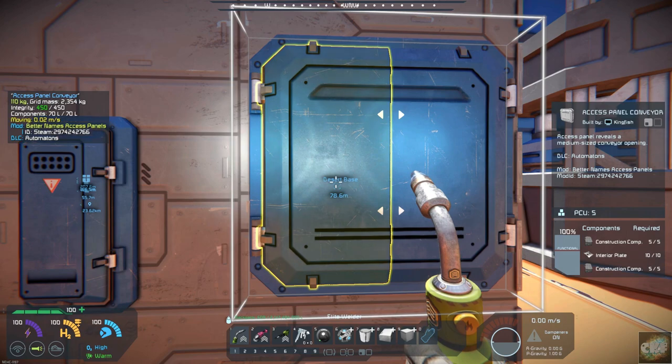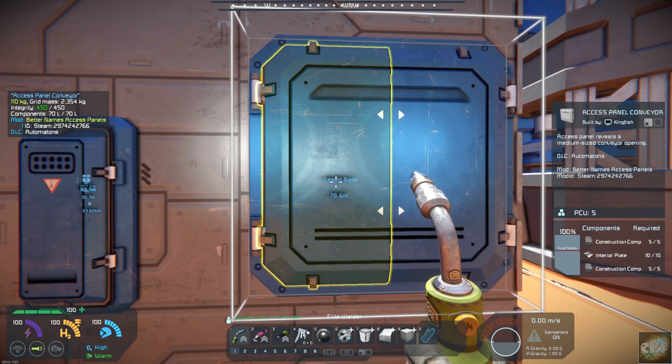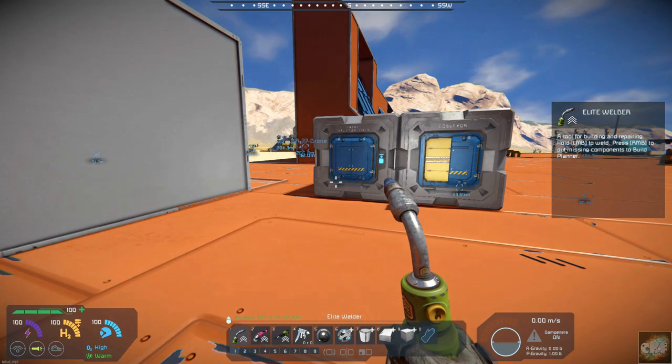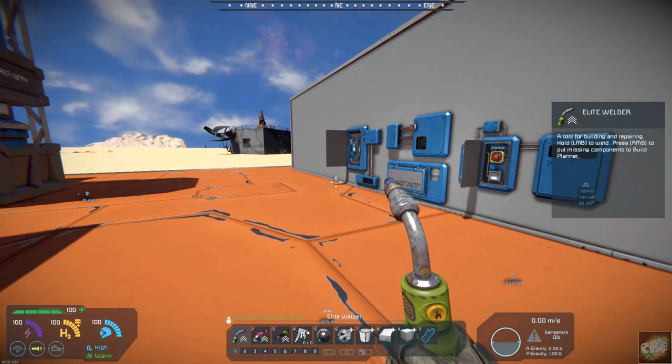Mainly this is just a quality of life mod. It gives you a little bit of function, but more so for role-playing and naming things when you're setting up your scenario. Better Names Access Panels, and it's by Patrick. Give it a look — I've got the link down below. Use it in your builds and role-playing games; it could add some interest.